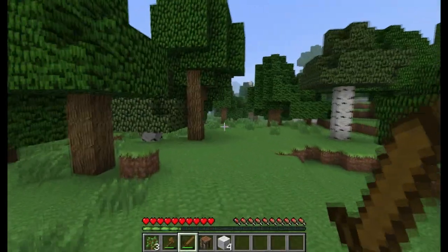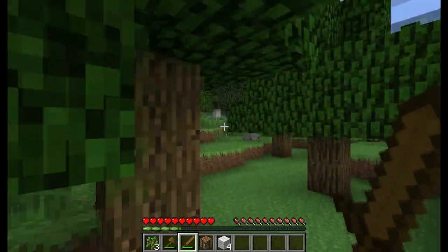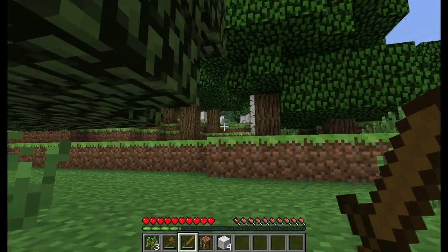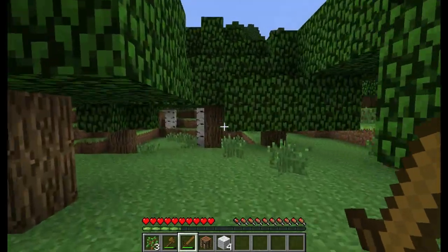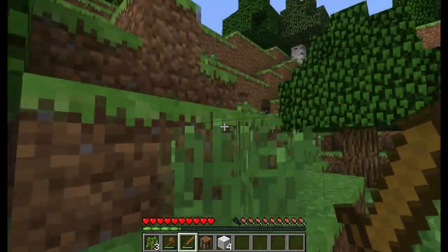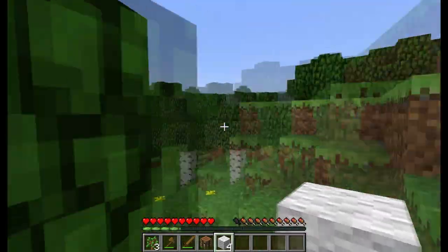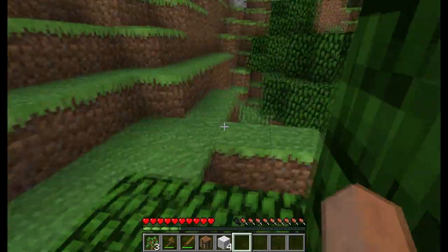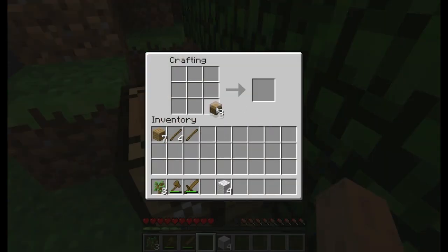The XP bar we'll talk about in another tutorial. We are now going to travel this way — we just need to find a place close to our spawn. Try to make your shelter as close as possible to your spawn point, that'll help out a lot. Right here there's a cave area, and by the end of the day we want to have some coal, or at least enough to make a furnace.